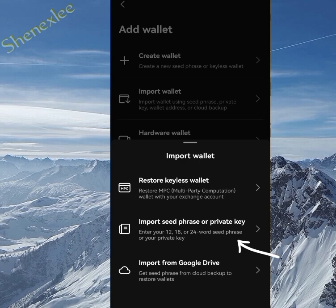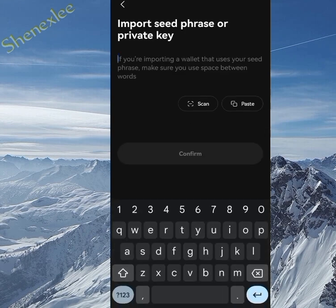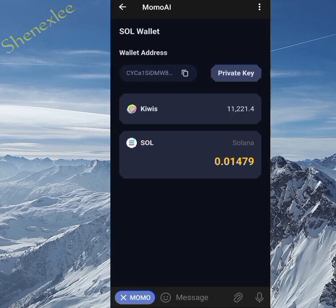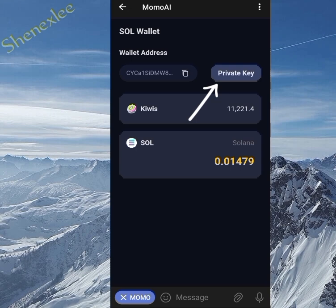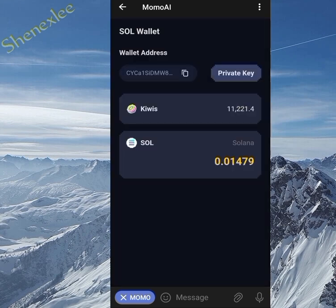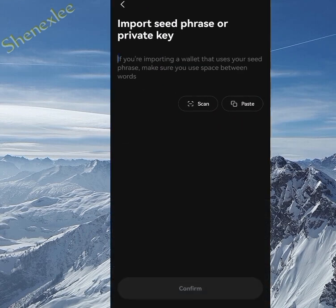We already have the private key. Click on the second option, then click OK. Be aware of scams. Now we need our private key, so go back to the Momo AI bot. You'll see 'Private Key' — click on it, then enter your password. After entering your password, it will reveal the private key. Copy the private key and paste it directly into the private key field in OKX.